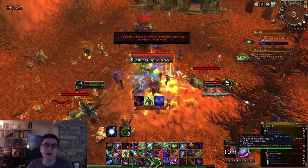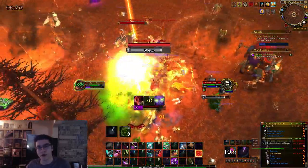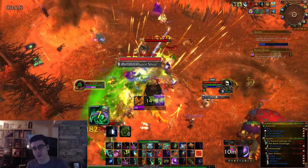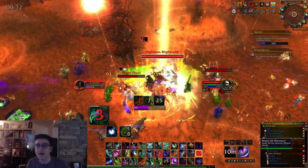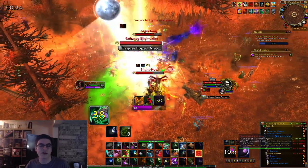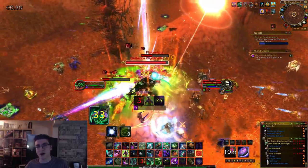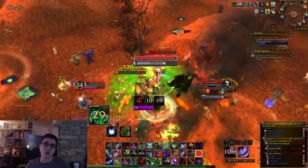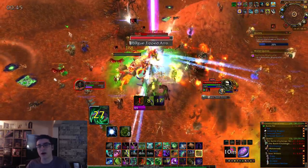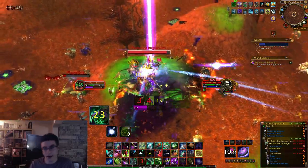Hey guys, Rusty here, and today I'm going to be showing you how you can gear up a character, whether it's an alt or your main, if you're just coming back for the Shadowlands pre-patch during the scourge invasion event. Most of this gear is going to be around item level 100, equivalent to normal Ny'alotha gear, some pieces being item level 110 equivalent to normal Carapace or normal N'Zoth level, and a few weapons that drop from the world boss at item level 115, equivalent to heroic Ny'alotha.